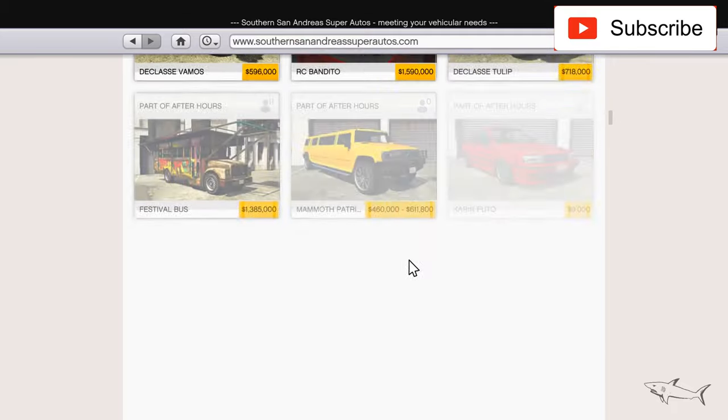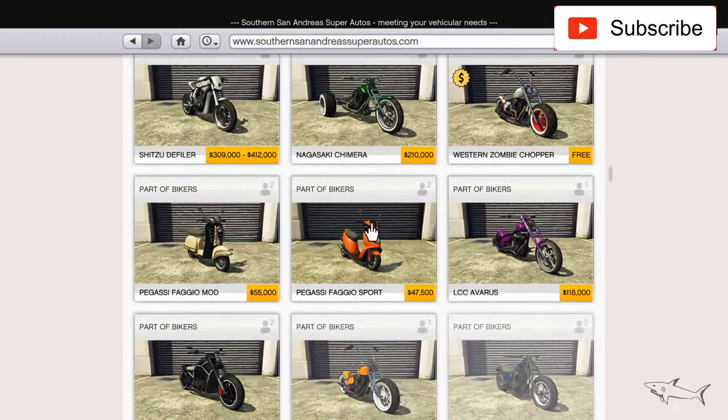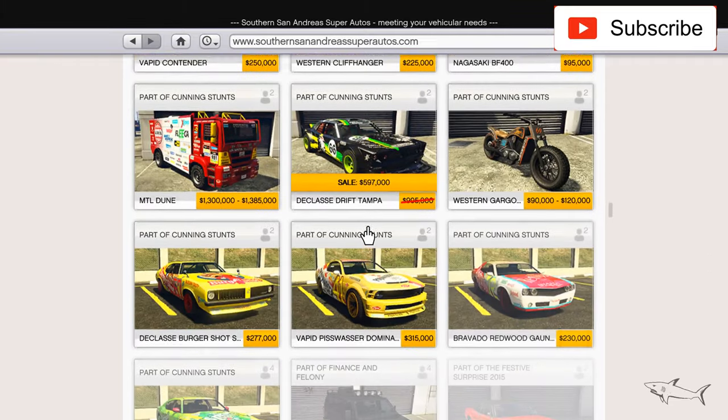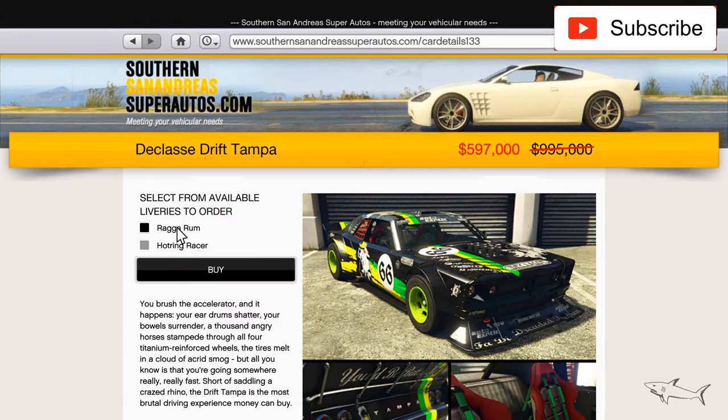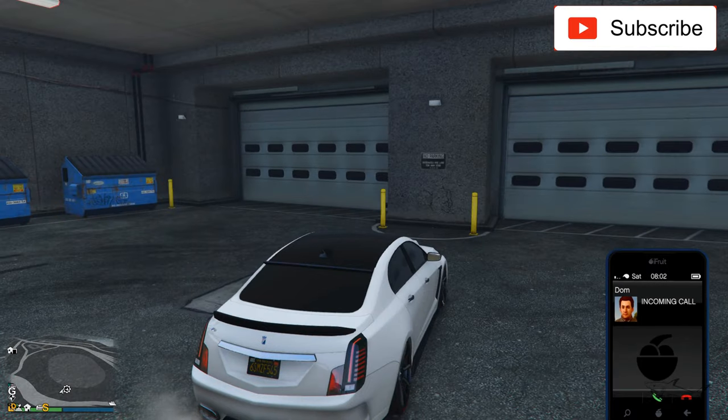You can buy the Drift Tampa in two ways — two liveries: this one or this one. I bought the darker black one.